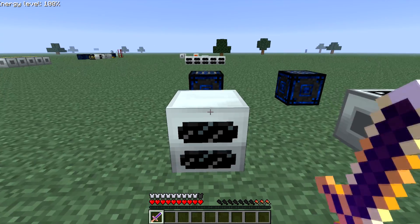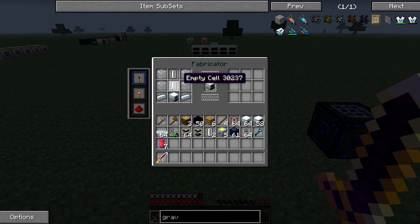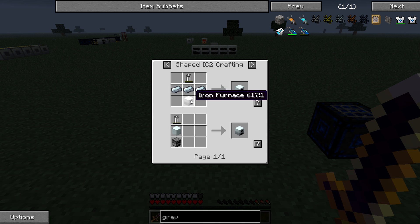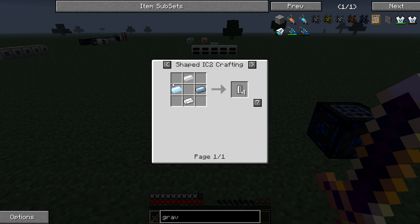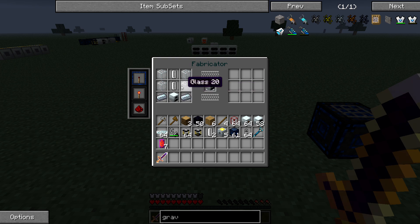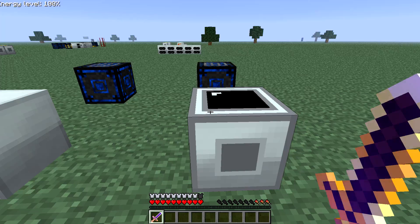You put lava in it and it'll produce energy. Here's how you craft it: a generator uses empty cells, glass, and refined iron. The generator is an iron furnace — three iron and a battery, which is four tin, two redstone, and a copper cable. Smelt iron to get refined iron, and smelt sand to get glass.